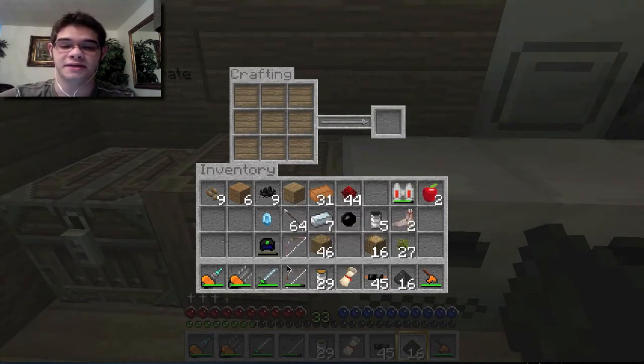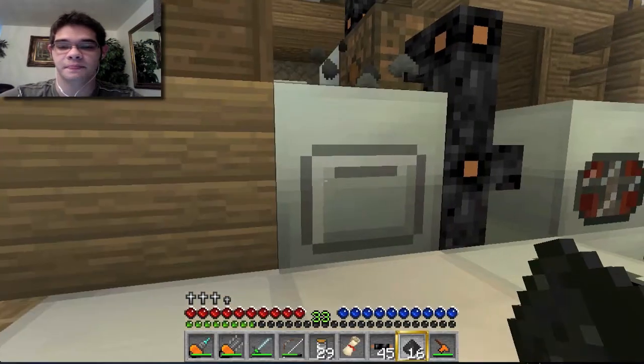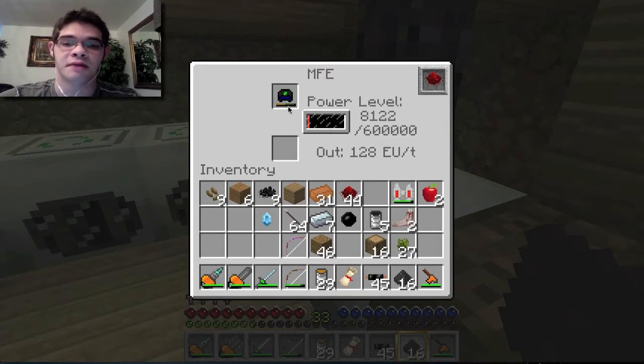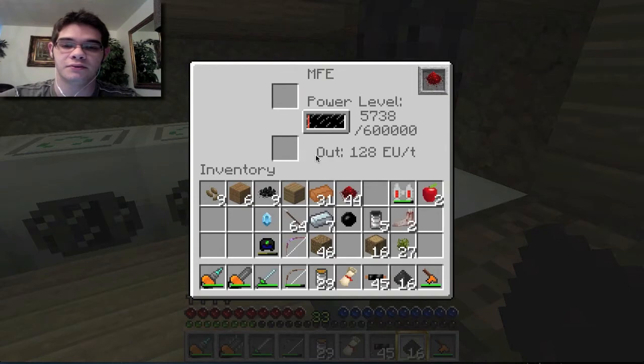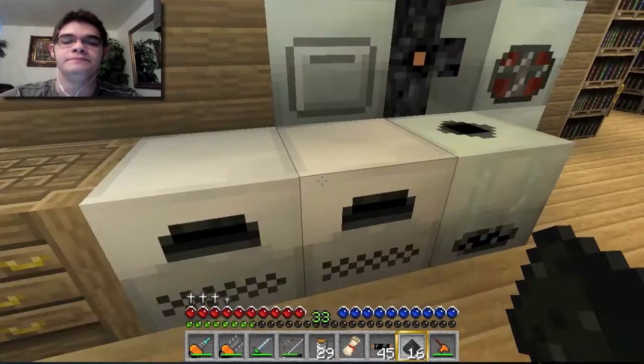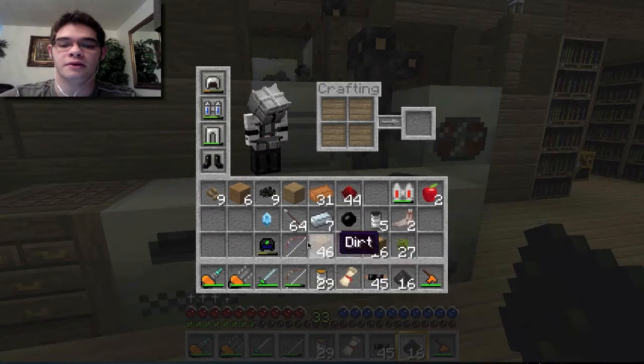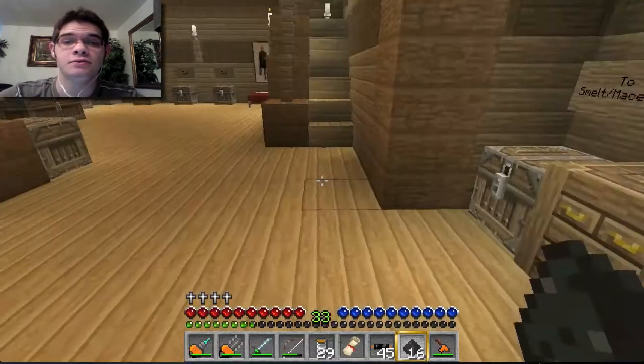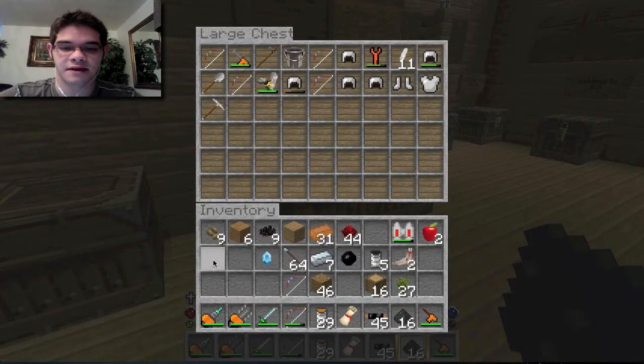As you can see from the bar just beneath the helmet, you can charge that piece of armor. I don't know exactly how much electricity it takes to fully charge it, but it doesn't seem like a huge amount. I'll remove it for now so we don't run out of electricity. How about we put it on — you look pretty weird, but that's how it goes. Let's leave that helmet in here.